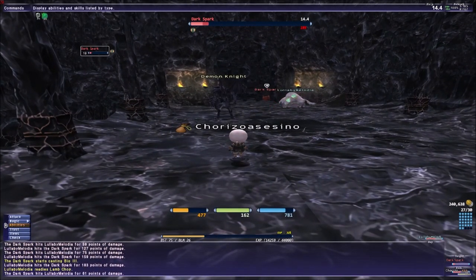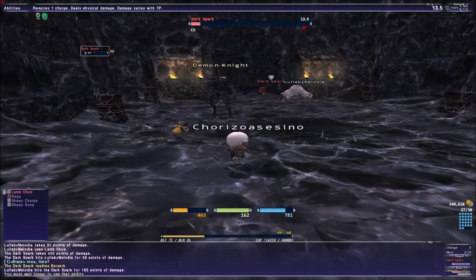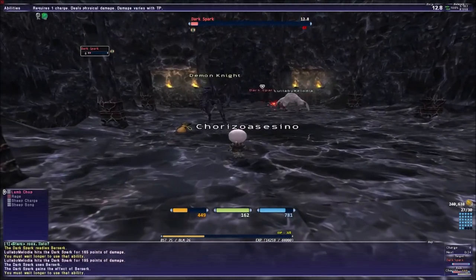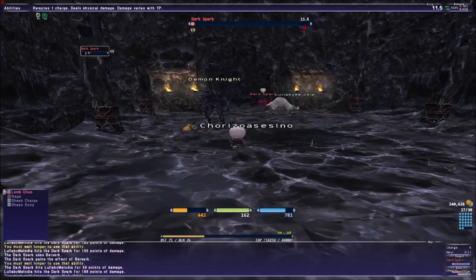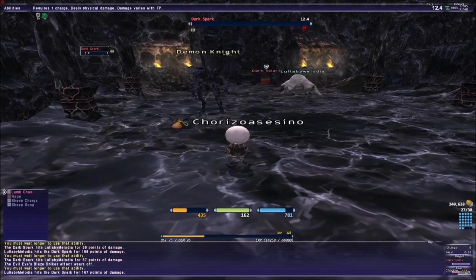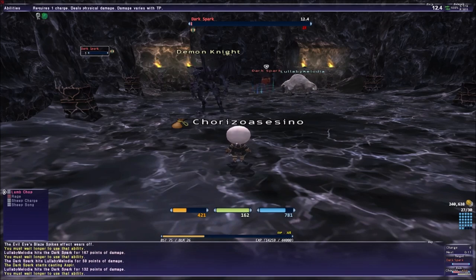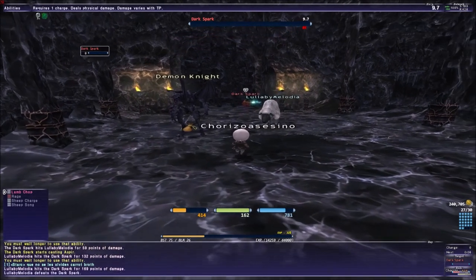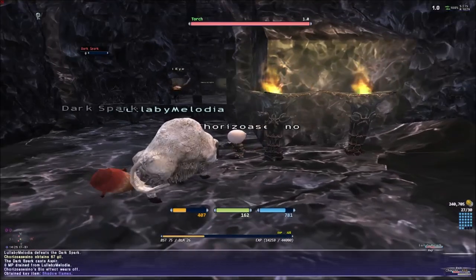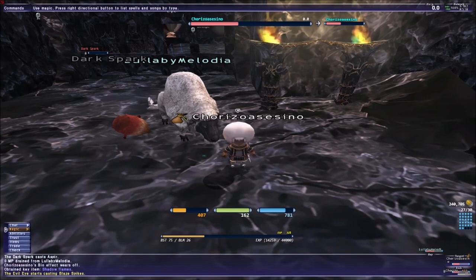Dark Spark can see what class you are and what you have, and he knows I don't have white mage, so that's why he put Bio on me. He's a red mage — he has Bio 3. The only job that can have Bio 3 as a merit spell is red mage. He's almost dead — and he is dead. Don't forget to click on the lamp once he's defeated, because if you leave without clicking it to get the key item you'll have to do the fight again.